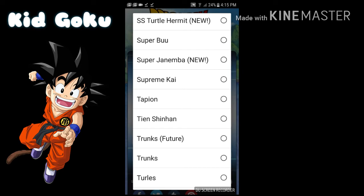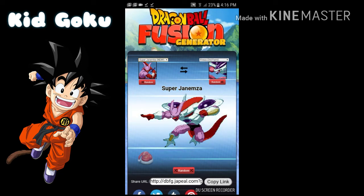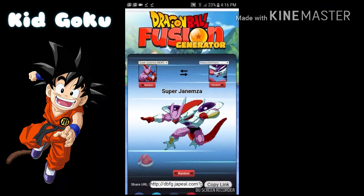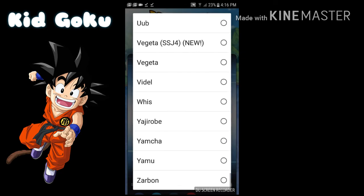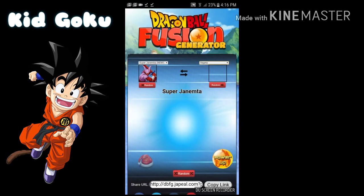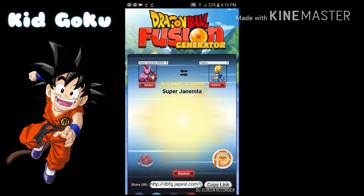So let's do Super Janemba and Frieza — let's see how they look. Oh, that's even worse! So let's do Super Janemba and Vegeta. Let's see how they look. Alright, let's see how they look with their power up as Super Saiyan.